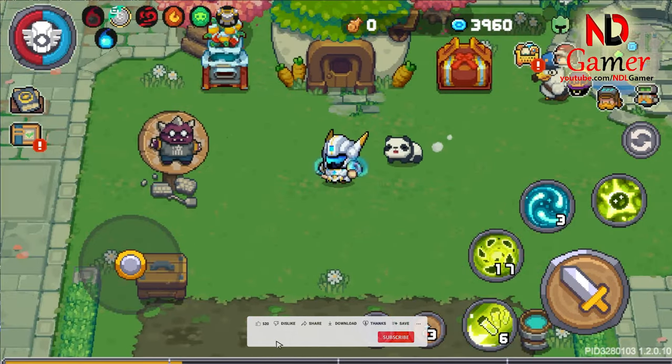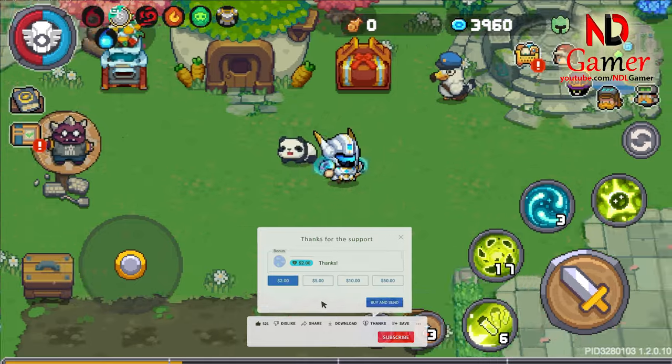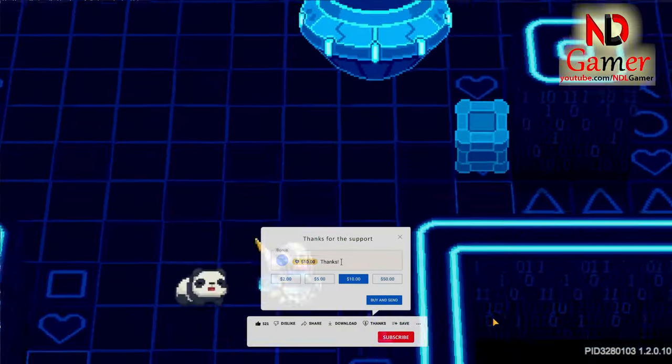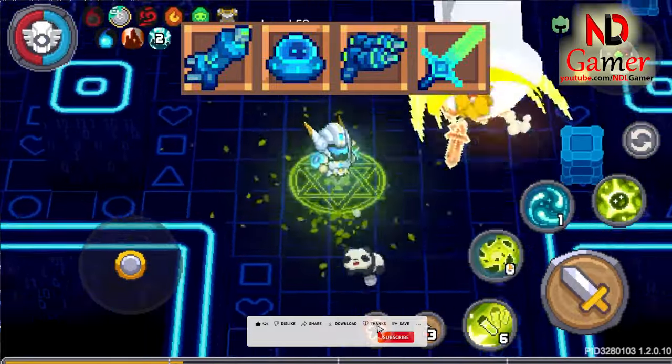Hello everyone, today I continue working on the weapon set for the new boss in Soul Knight Prequel Season 2. The four weapons of the new boss in this episode are the Zenotype boss weapons, located in the kernel subspace map.